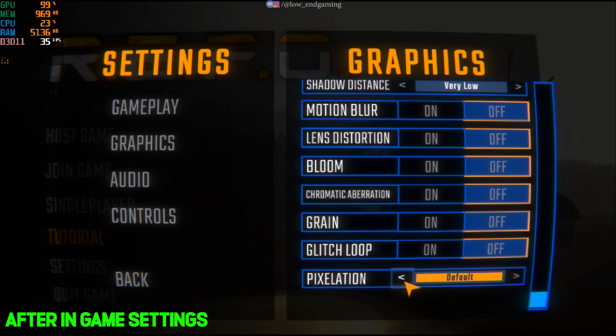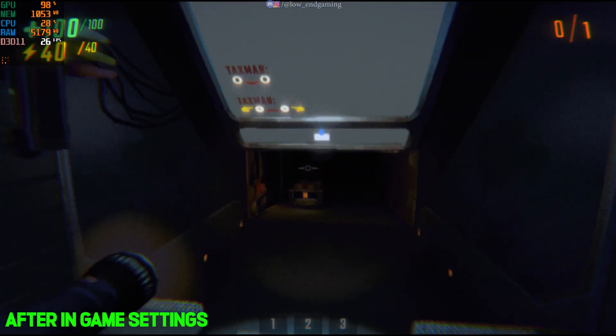Leave pixelation at its default value — don't change it. Now launch your game and check how it performs.